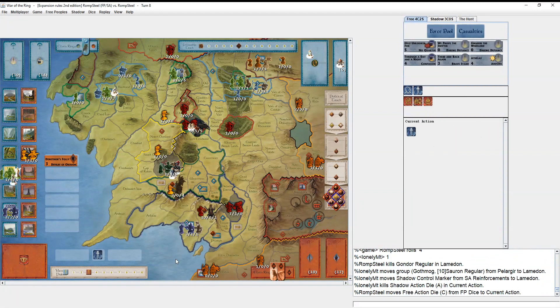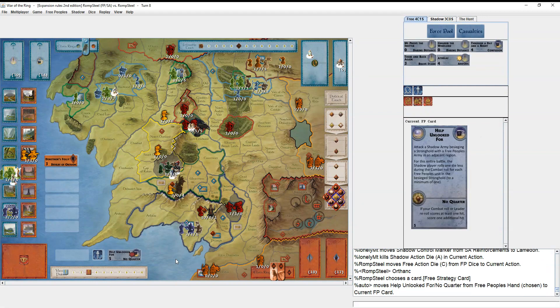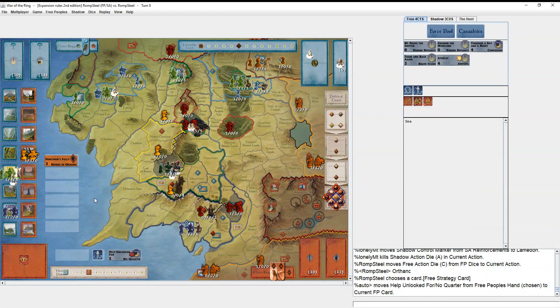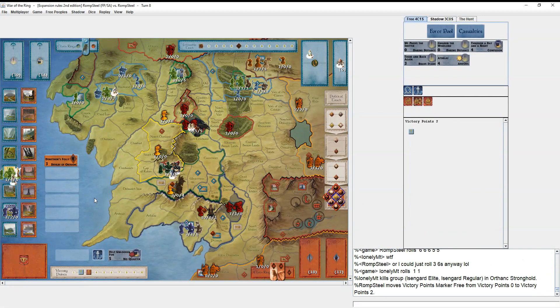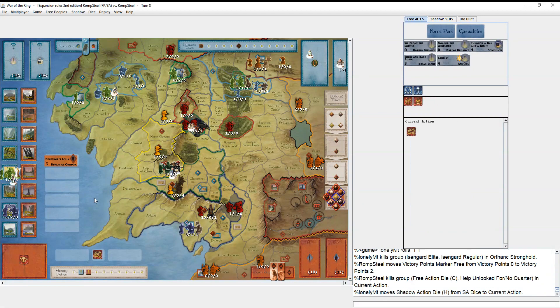I play No Quarter because I'm at full ten dice with five leadership, so it's likely I get one hit anyway — getting the extra hit feels good. I actually roll three sixes, which is even better. He doesn't roll any hits back, so that feels good. It's also nice knowing this army could come back and take Helm's Deep if he got close to ten points.